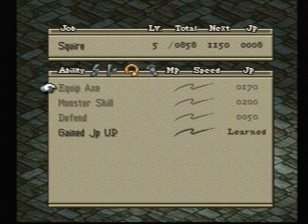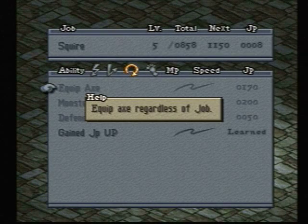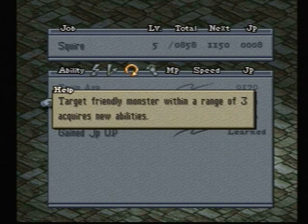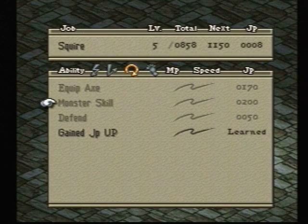We have Equip Axe — equip an axe regardless of job. I don't really find it all that useful; axes are kind of useless to me. Next we have Monster Skill, which is a pretty interesting skill. If you like having monsters in your party, this can be useful. If you're within a range of three, you can use their abilities as your own. I don't really play with monsters in my party, but if I did, I'd definitely have somebody with the Monster Skill ability to utilize it. Next we have Defend — if you are out of range and you're fighting some archers, Defend can be useful. It will lower the damage you take, but I don't really find it all that useful.